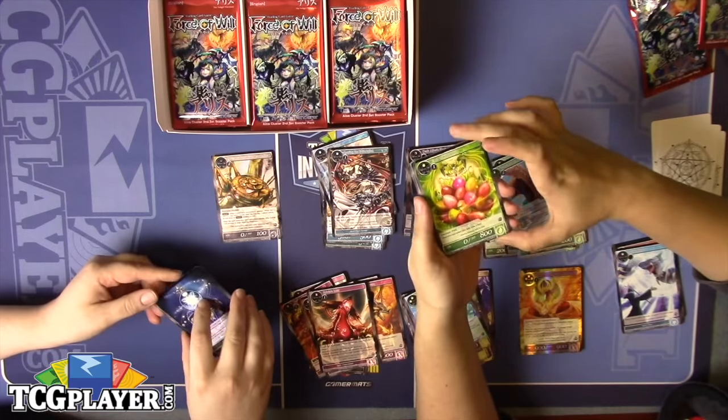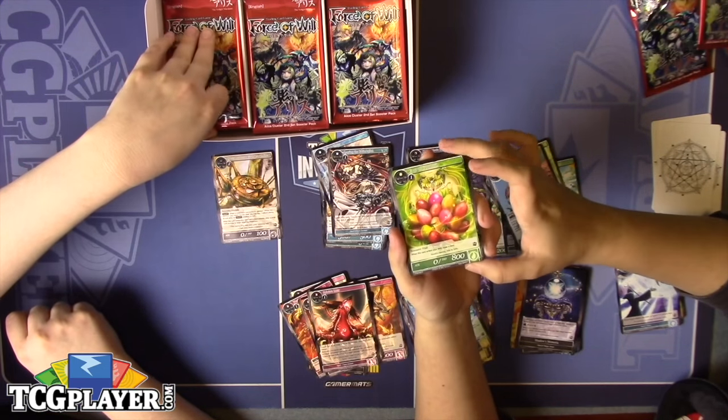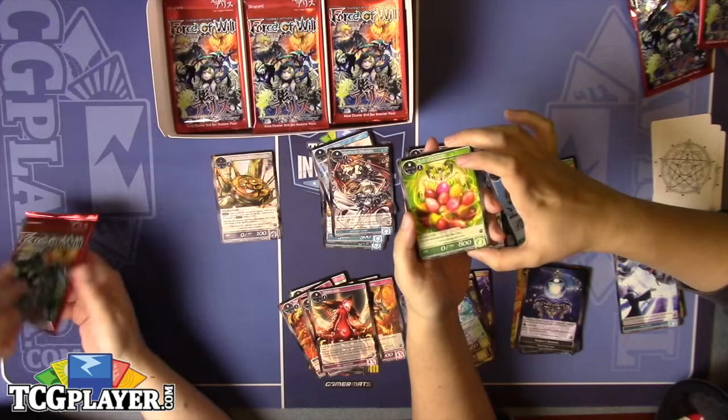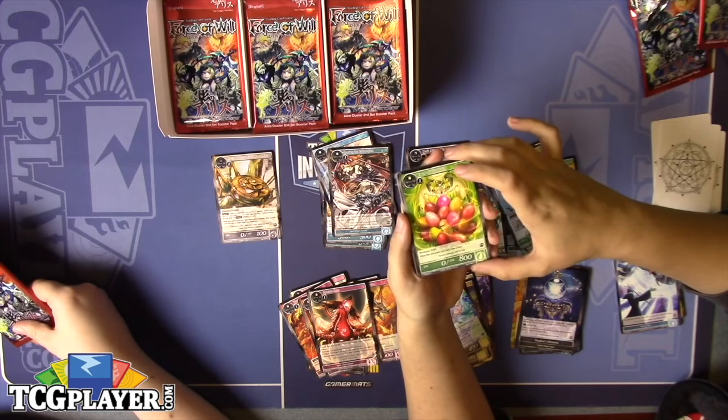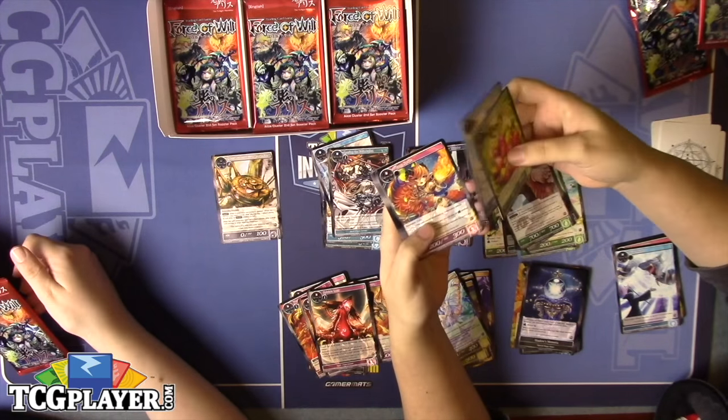We have Fruit of Yggdrasil. Magic players might recognize it as Wall of Blossom — it's essentially a 0-800, and when it enters, you draw a card. But you could attack with it — granted, zero attack isn't going to do much, but there's nothing that says it can't.